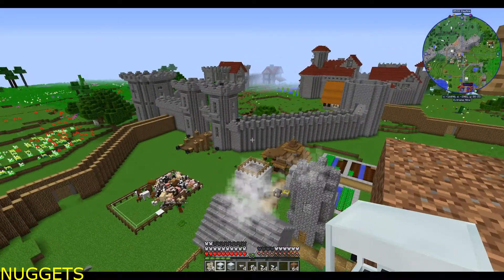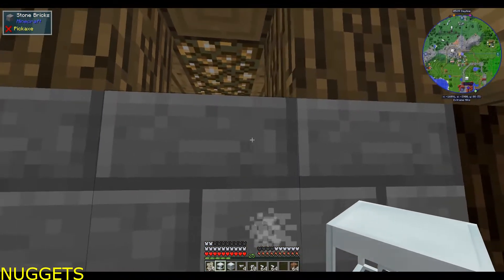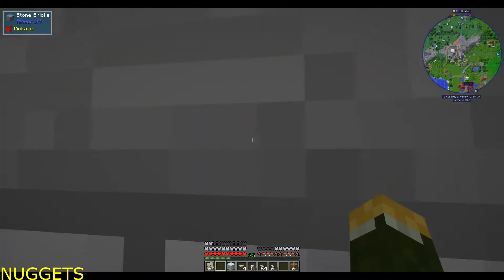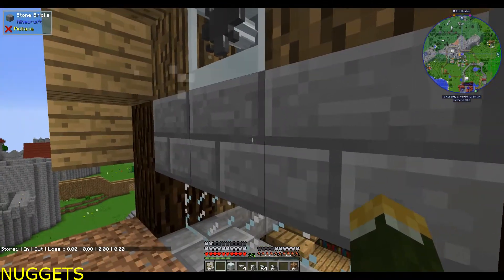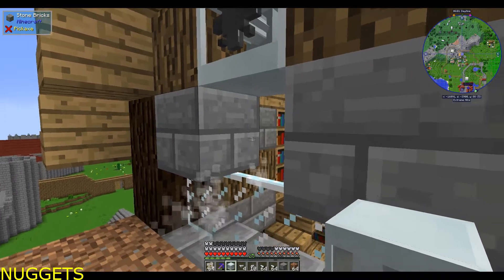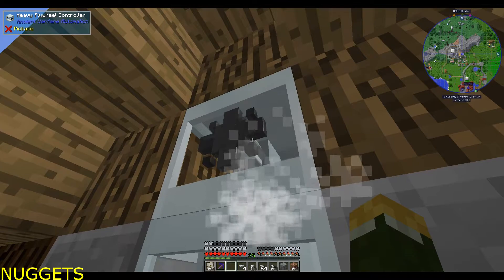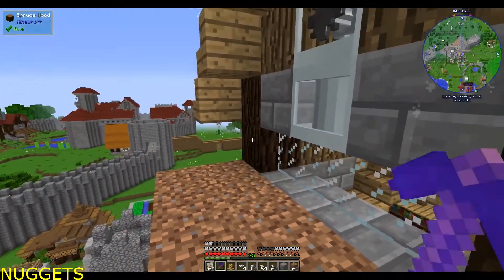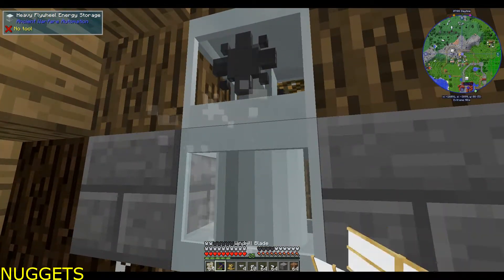So now as far as automating stuff, we're going to automate a simple farm — a little overkill here basically. What we're going to do is put this heavy flywheel controller — I'm probably going to place this wrong. Okay, so there you go — stored in it, out of it, losses, so on and so forth. It tells you the torque. Torque is what you use in this pack. I also made a heavy flywheel energy storage, so that's going to go right there. Any torque that is generated that isn't used will get stored in there so you'll have extra leftover.